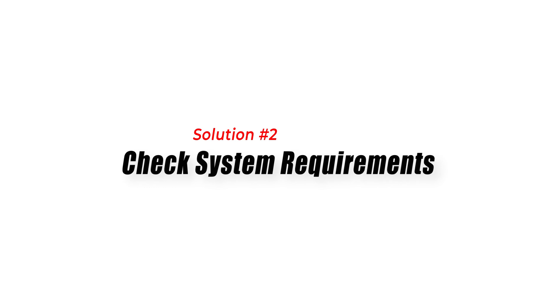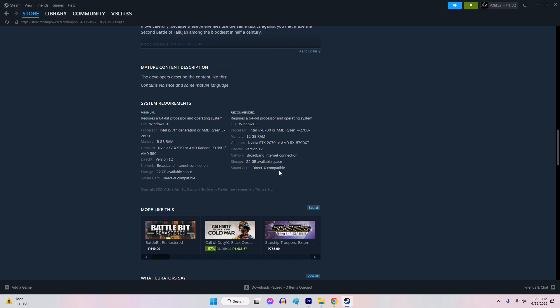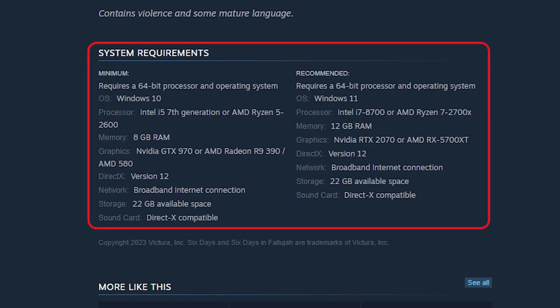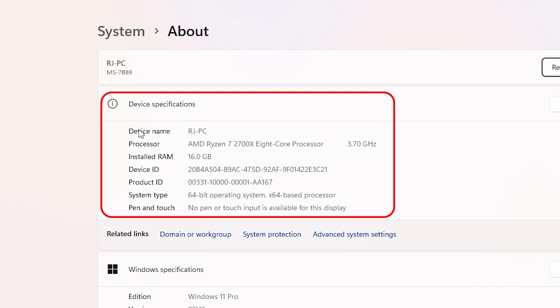Solution 2: Check System Requirements. Inadequate system requirements can lead to crashes in Six Days in Fallujah. Check if your PC meets the game's minimum requirements. Visit the official website or the game store page to find the minimum system requirements, and compare them with your PC's specifications.